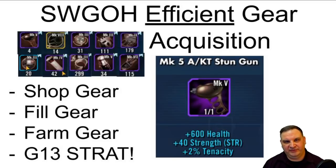Hello everyone and welcome back to my video series about a low-level account that I'm making to do well in Grand Arena. Today I want to talk about gear and especially about the efficient acquisition of gear. I want to talk about how I see the difficult pieces, which ones we want to buy out of the shop, which ones we want to farm for, and how we're going to get through the difficult parts of having everybody needing the same gear.